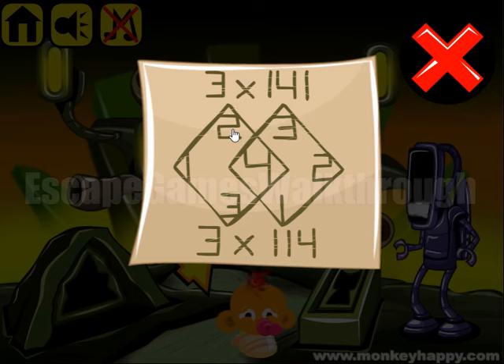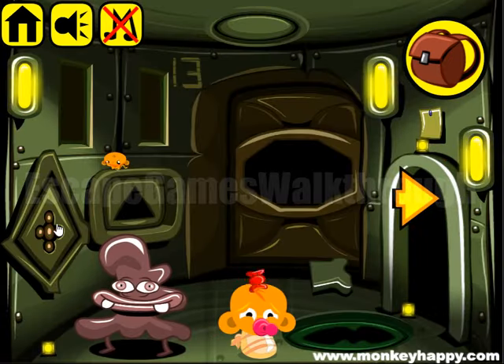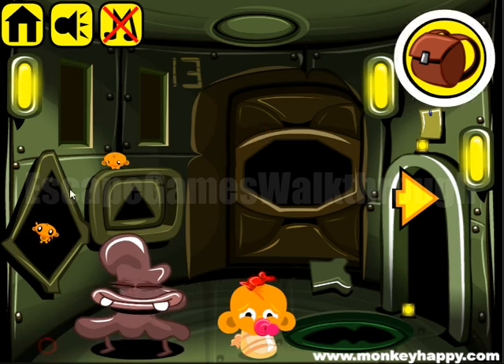Here we can see the note with the hint. Let's look at these two rhombuses — one, two, three, four. It is to use on this place: one, two, three, and four. So we have opened it.